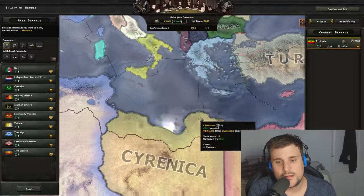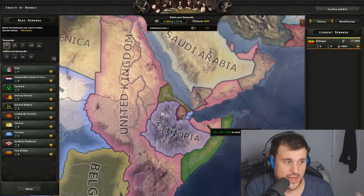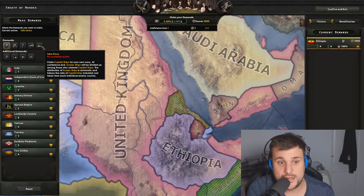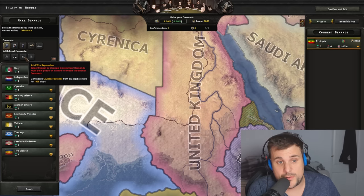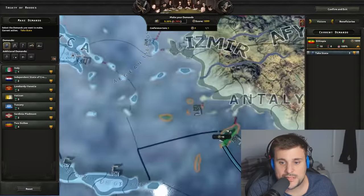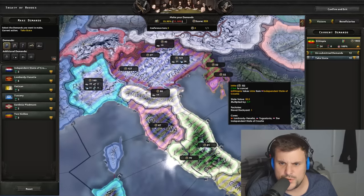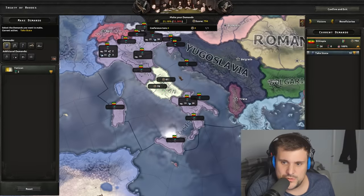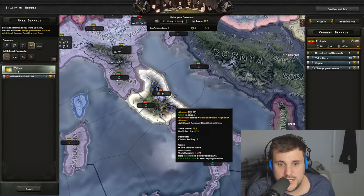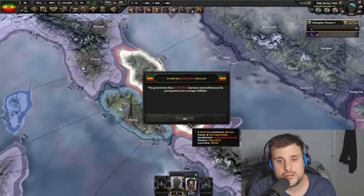Last but not least we have the peace conference rework. Now we've got some cool options like taking navies, demilitarization, taking resources, war reparations, and dismantling industry. The UI here is a massive improvement - it feels so much easier and nicer to use. There was a slight delay with the old system. So: dismantle military industry, change the government, demilitarize the Papal States, and war reparations - how will this look? Oh my goodness, what a mess.